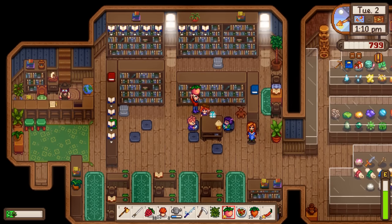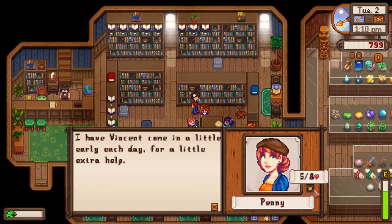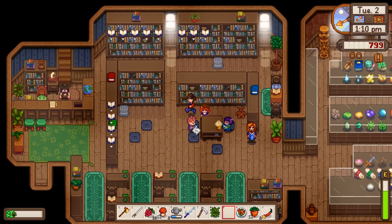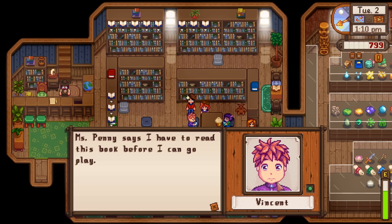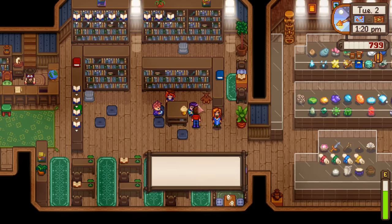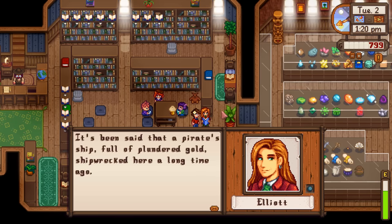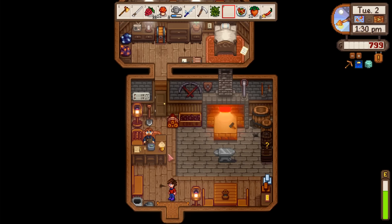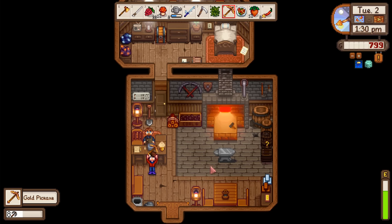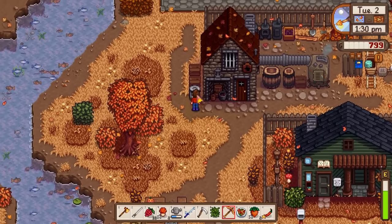Gave Penny the gold star melon as a birthday gift - jumped us to five hearts. We were barely at two or three before. Vincent's little jacket is adorable, and Jass is wearing a cute turtleneck sweater. Not forgetting my pickaxe today - with that we can have some really good days in the mines.